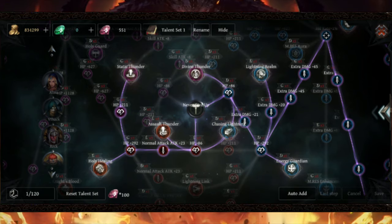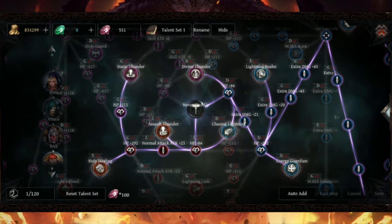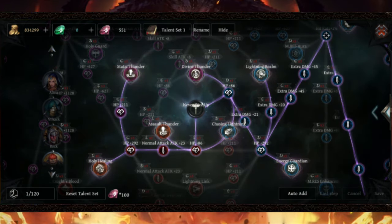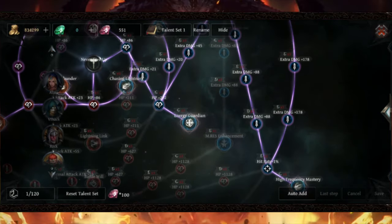For the talent skill tree, I mapped out Durban Thunder, Assault Thunder, Chain Lightning, Static Thunder, Holy Healing, Lightning Rain, and Energy Guardian. Anything that gives your character a trigger skill effect — which includes Static Thunder, Assault Thunder, Durban Thunder, and Chasing Lightning — is important. I know people will argue why I'm getting Chasing Lightning, but Chasing Lightning is actually pretty good with extra damage status.